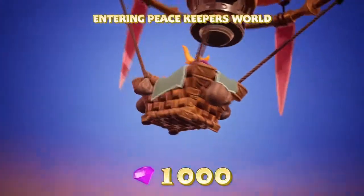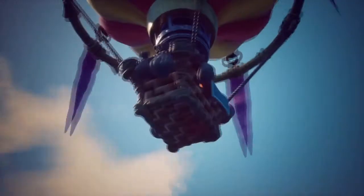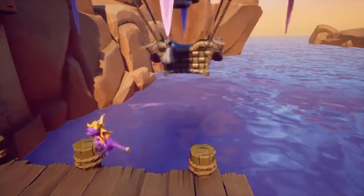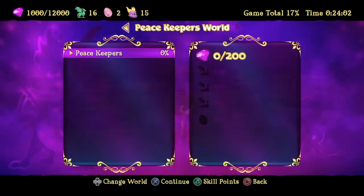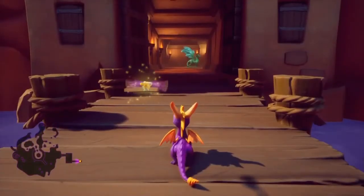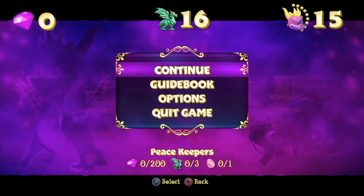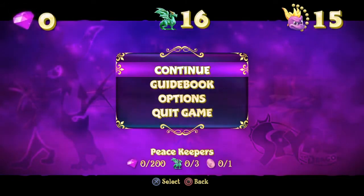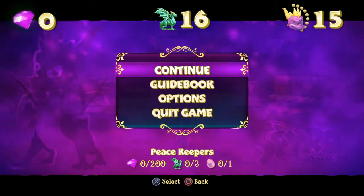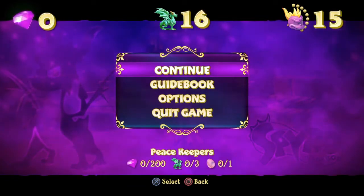I see you've been busy rescuing dragons, Spyro - you may travel to the Peacekeepers World if you like. Are you ready to go? Yes I am, Marco - no doubt ready to get going. We are entering the Peacekeepers World now so we'll stop this part here. That's the whole Artisans World done - I'll see you guys next time in part three of the Spyro Reignited Trilogy playthrough for the Peacekeepers World.